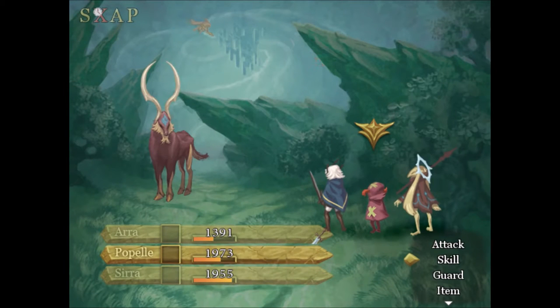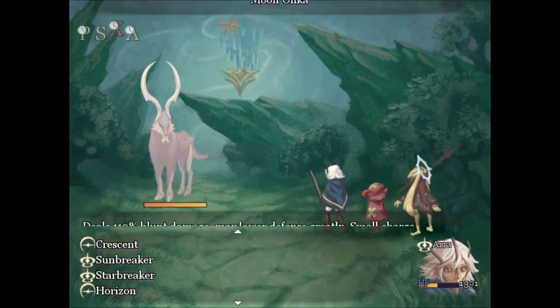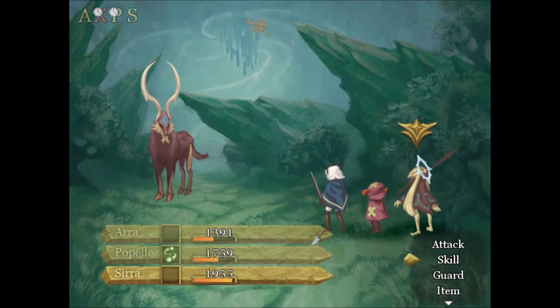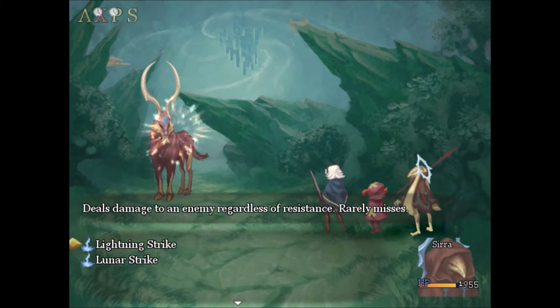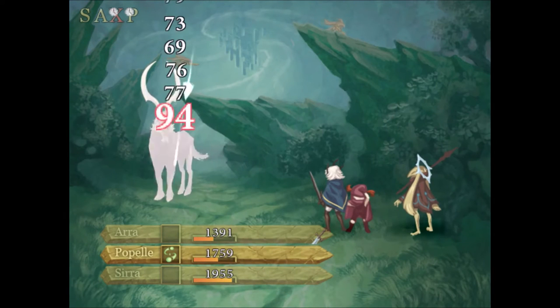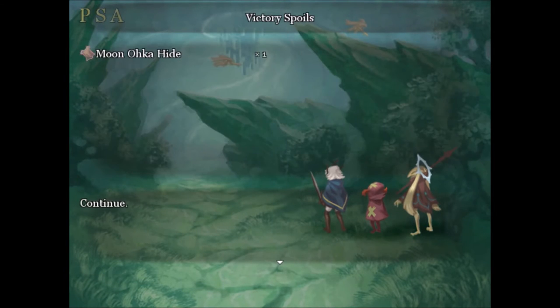Starbreaker is my favorite move as always, and defense down totally worked. But this thing doesn't seem to be weak against blunt attack. Let's just try a regular — oh, that is a lightning attack. Whoops, I was dumb. But we took care of it and we don't have bonus XP anymore. Oh, a moon oka hide — nice!